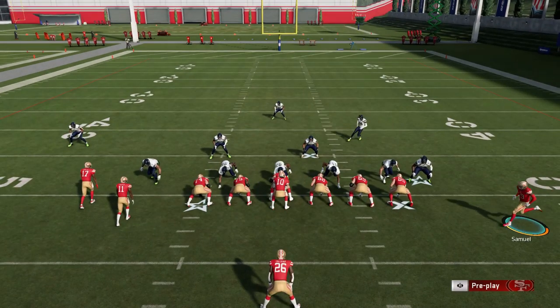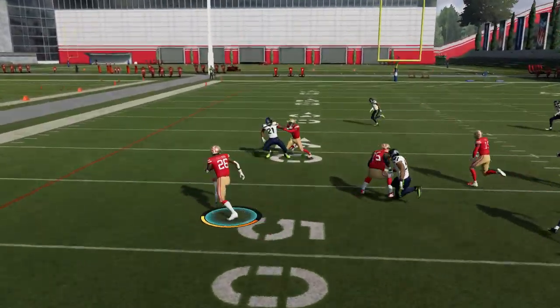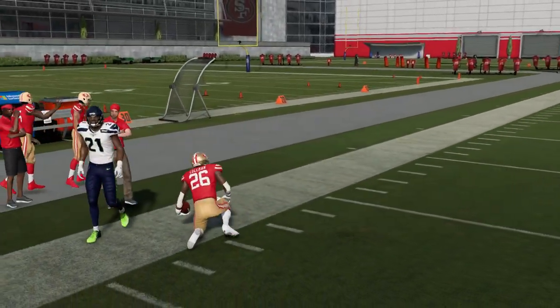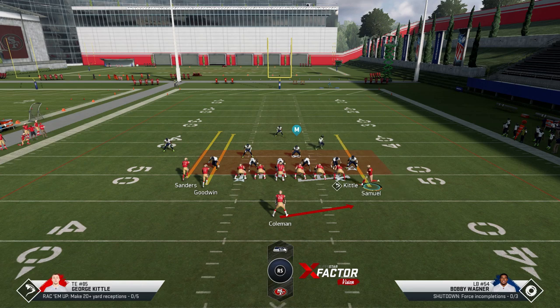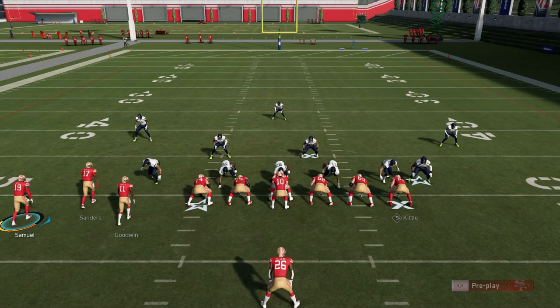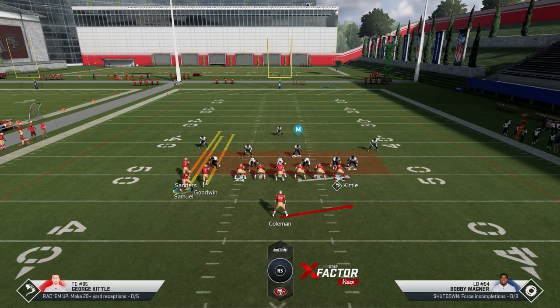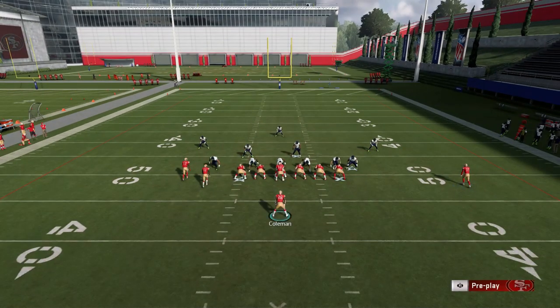If there is an adjustment I would make: as long as your opponent is not running man coverage, you can motion this guy across — motion snap — and give yourself another lead blocker. A lot of times that lead blocker can really come in handy. If you know your opponent is running a lot of man coverage or man blitzes, you can flip the play the other way, motion this guy across, and the cornerback will follow, leaving that side bare. If it's not man coverage it won't help as much, but you can have big runs when they are running man.